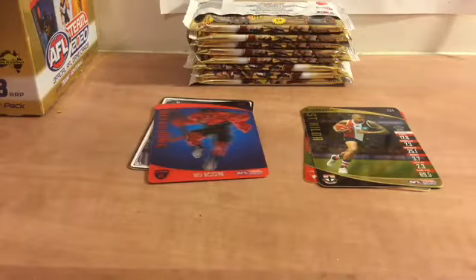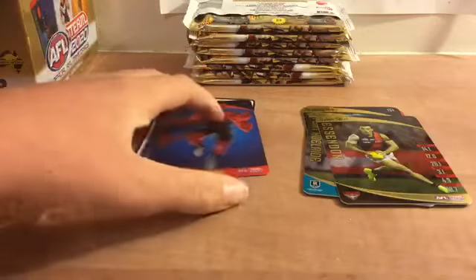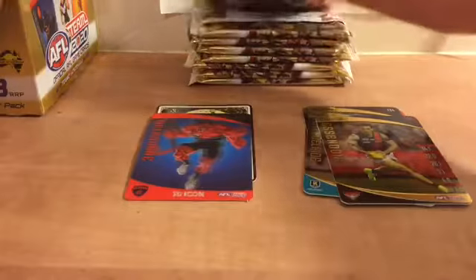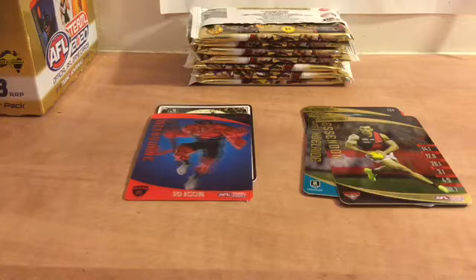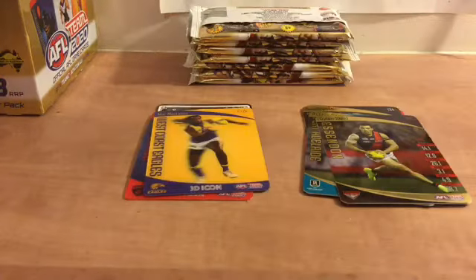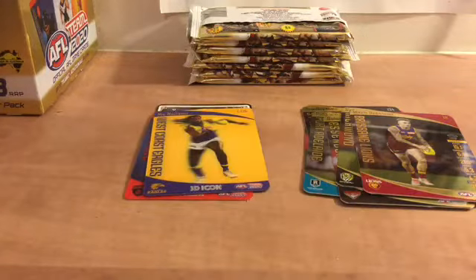Got Dylan Shiel and Ruby Gray gold. I'll put all my special cards in a pile so you can see them, because I don't have a camera that goes up high and can't lay them all out. Another black line card. Got Nick Naitanui, Mitch Robinson, and Sydney Stack golds — so all three of the special cards from this pack are doubles.